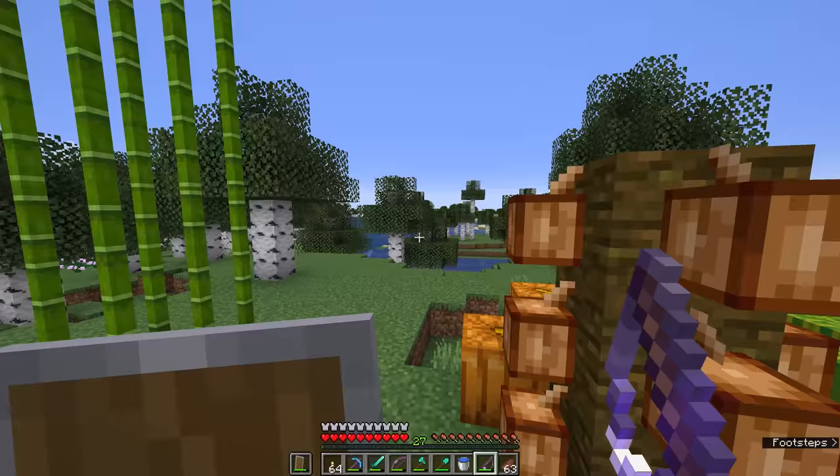That is a lot better — we have three enchantments on this rod. We have Unbreaking 3, which I kind of overlooked, because the other two are more exciting to me: Lure 2 and Luck of the Sea 2 as well. Very excited by that. We have a much more durable fishing rod with Unbreaking 3 as well. I decided to get myself to 30 levels with one fishing rod and then enchant a completely fresh one, so that we have a better chance of getting some more stuff. Let's see what this can do.